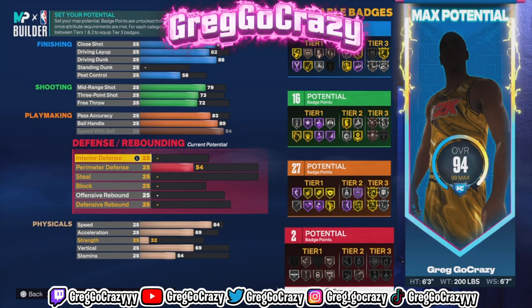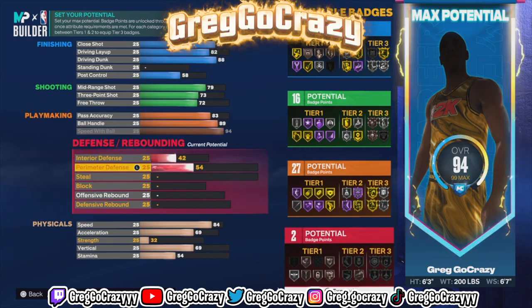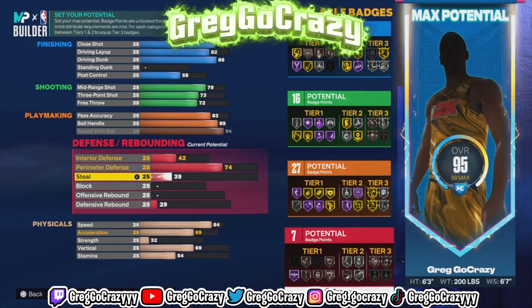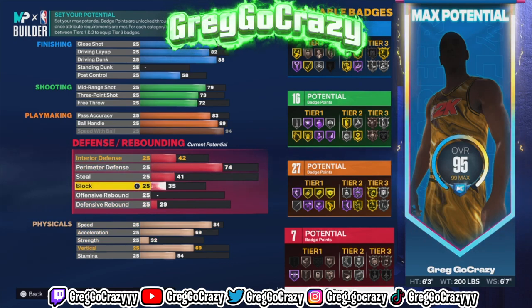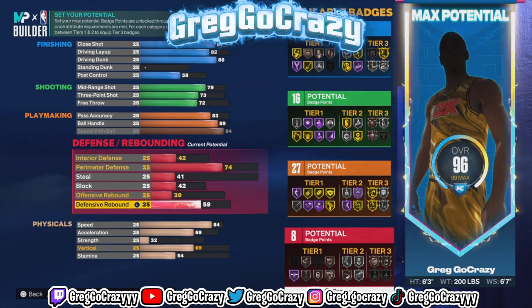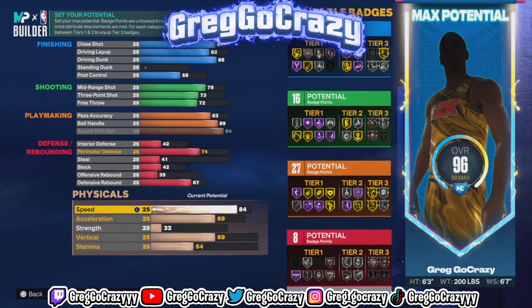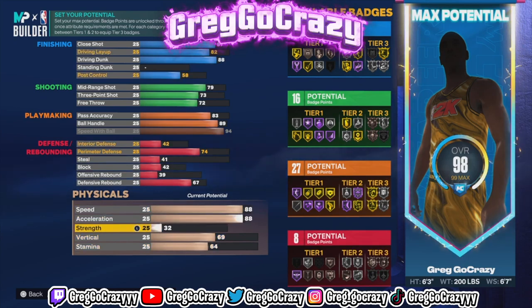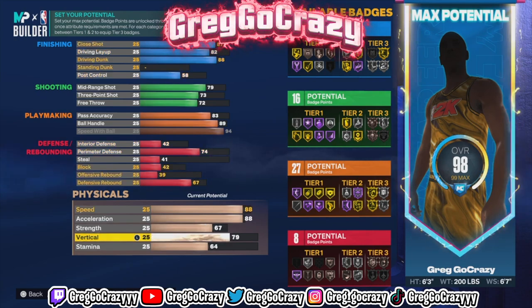The defense on this build is kind of high. In order to get the specific badges and stats, put the interior defense at 42, the perimeter defense at 74, the steal at 41, the block at 42, the offensive rebound at 39, and the defensive rebound up until you get a 67 rating.